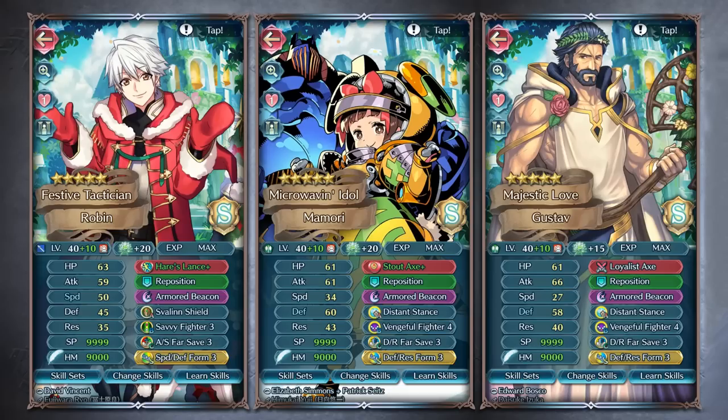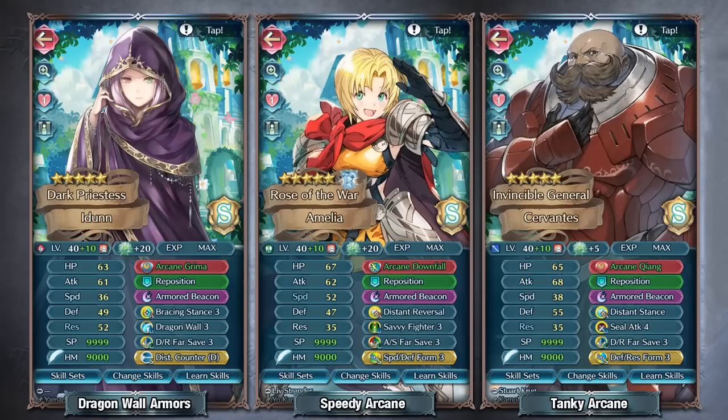Beyond units with first-hit damage reduction, you could try Armored Beacon on units with Dragon Wall or the arcane axe and lance — both of which have the breath effect, making it really desirable for charging up Armored Beacon and getting damage out. For Dragon Wall users, it's still great for general tanking since Dragon Wall provides damage reduction on every hit if you meet the condition. For example, with Arcane Grima and Dragon Wall on Idun, with a breath effect from Na or Thor, you can get an instant Armored Beacon and output really good damage.